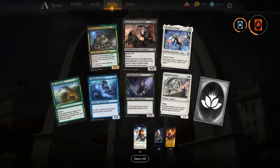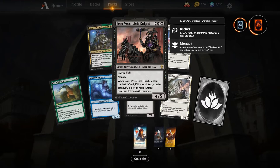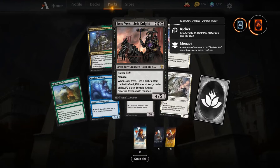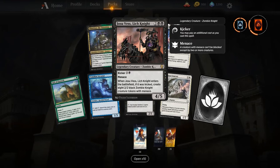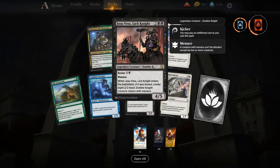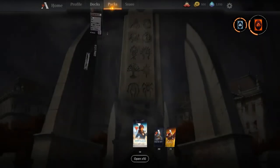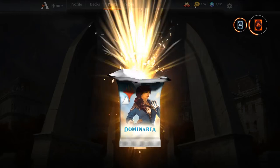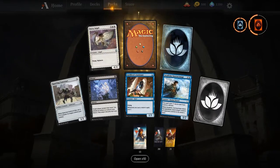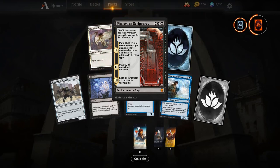Speaking of tokens — Josu Vess, Lich Knight. I love this card; it's such a house in a green-black ramp deck. That ability to kick it and get eight 2/2 tokens? That is 20 power for nine mana — it's a lot of mana but it pays you back for it.